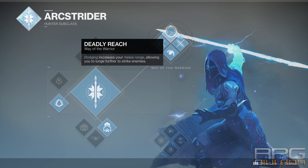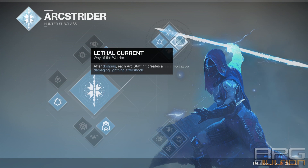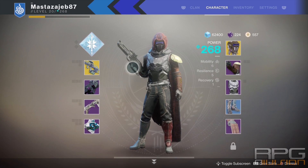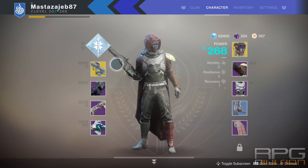Deadly Reach increases your melee range when you dodge, meaning you can strike enemies from further away. This is extremely useful because when you dodge, you will be out of melee range and need to close back in. The last passive is Lethal Current — after dodging, each Arc Staff hit creates a damaging lightning aftershock. That only works when your super is active, so when you're in super mode, it's better to dodge first and then hit to get the Lethal Current effect.